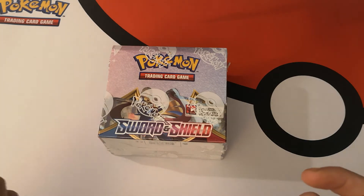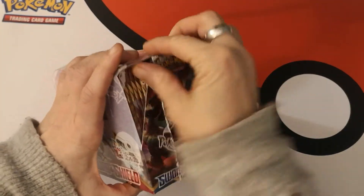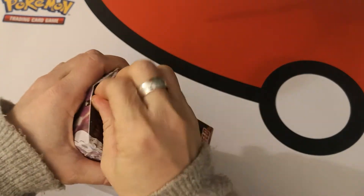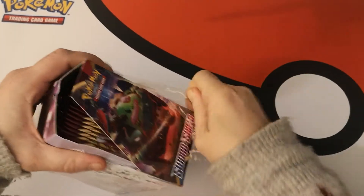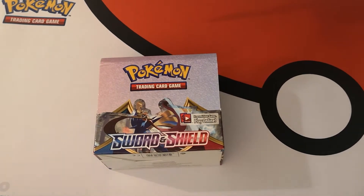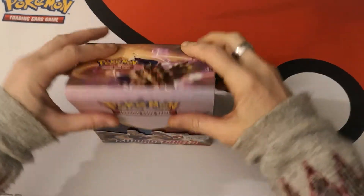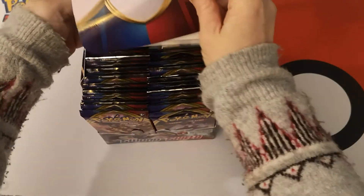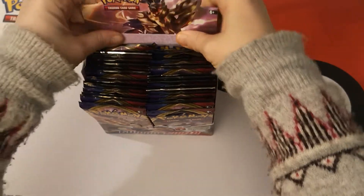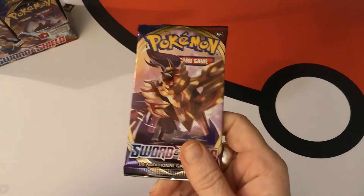Expect a long video because I am not going to know how to pronounce most of these names. Let's get the plastic off — there we go — and we will start. I actually forgot to get something ready for a bin, give me a second. Okay, I'm back and that is sorted, so hopefully there's enough room on this playmat for everything I'm going to pull today. I'm just going to leave the packs in the box. Let's start on the left hand side — wish me luck.